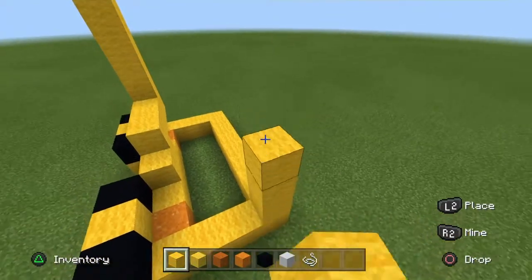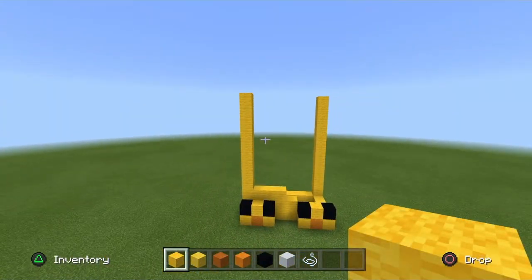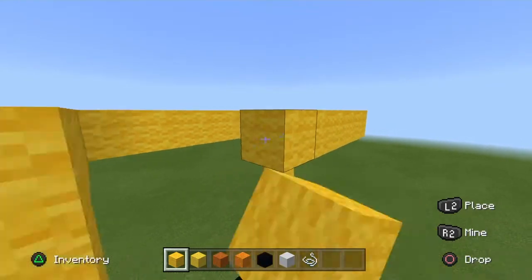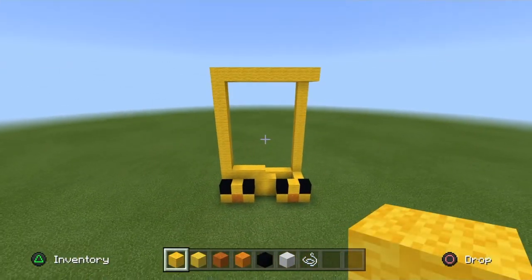Get your yellow wool and connect those two pillars, just like so, giving you a rectangular shape on the top. And with the yellow wool, fill the rest of the body in. I'll skip to it when I'm done — pause now.